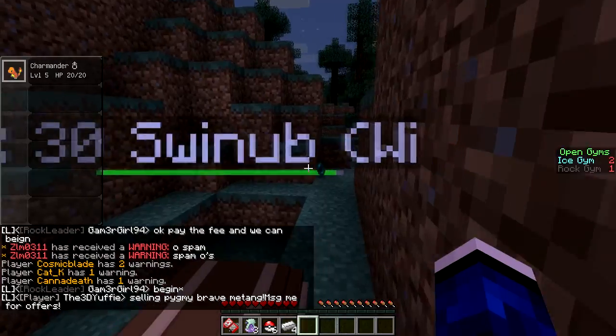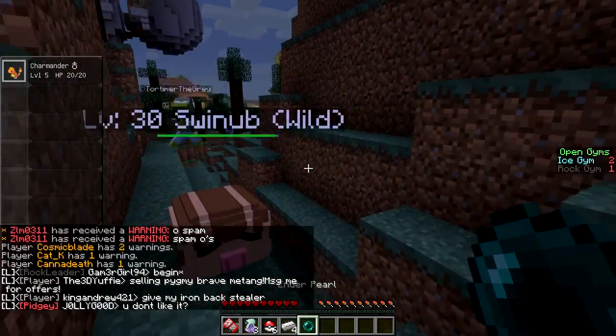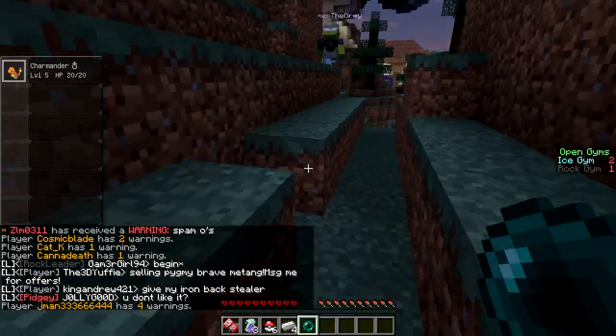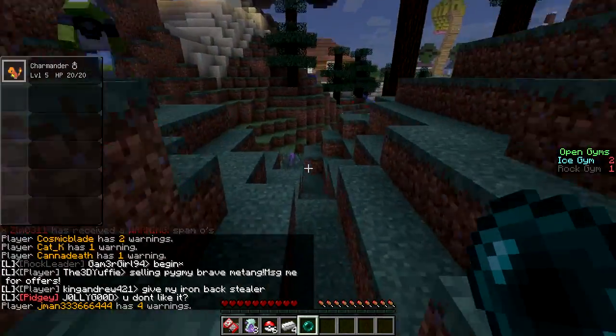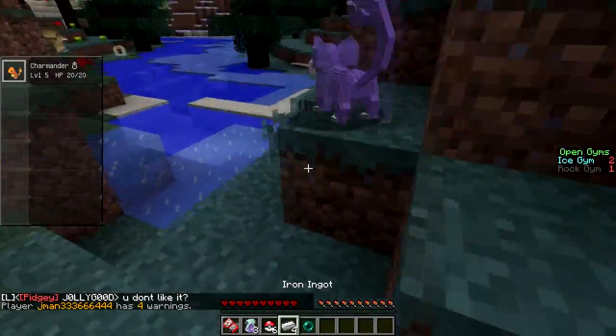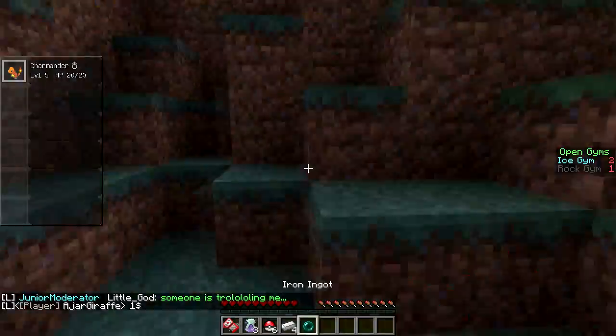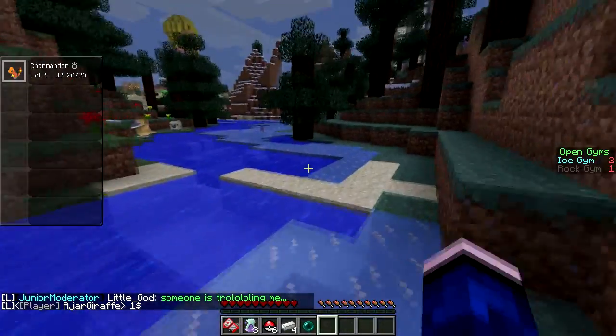Once you get those drops, you can sell them in the server shop, and it'll give you money to buy Pokeballs and things like that. Oh, a Rattata! I remember that guy. Yeah there's Rattata — there's some lower level guys, you can find Rattatas. The forest is a good place for lower level dudes.